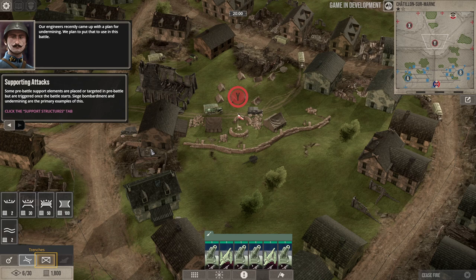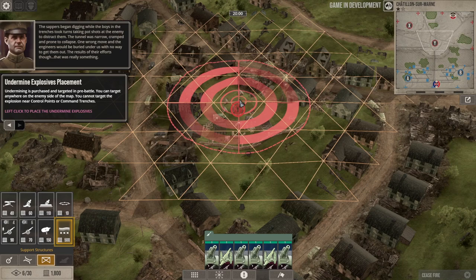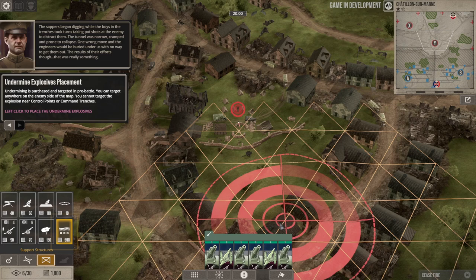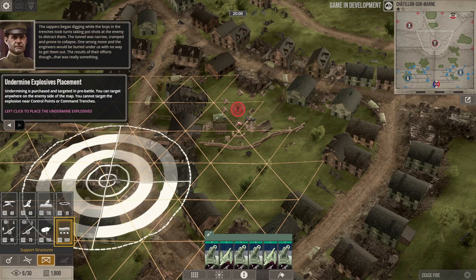The tutorial wants me to place an undermining explosive. The enemy objective is over here, and I'm being locked into one spot, so I don't really know where the best placement is. But I can undermine as far forward as this area, so we'll do that. I'll probably attack from the left flank then.